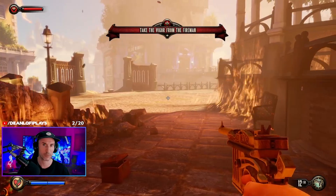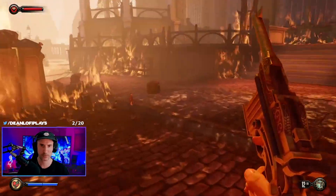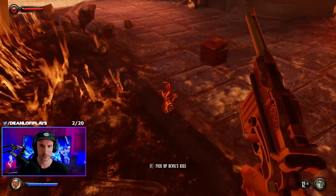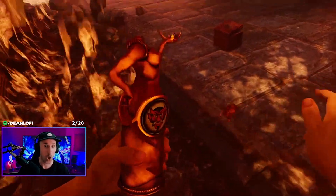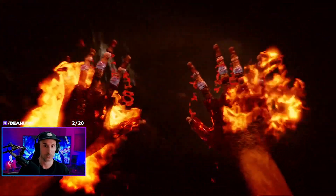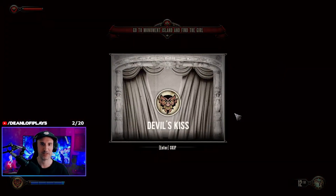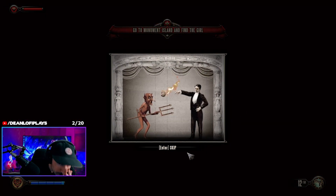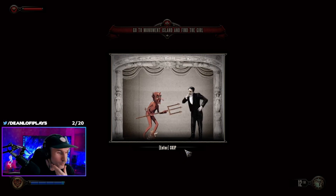Vigor, vigor — take your vigor from the firemen. Enemies drop weapons. Oh, what is this? Devil's Kiss. Press to throw a fiery grenade. Hold and release to create an explosive trap. Okay, so we learned a new skill.